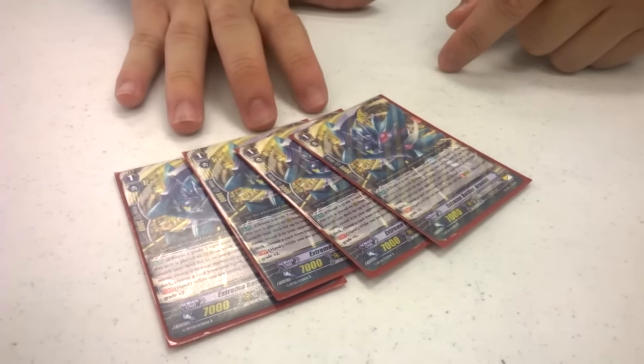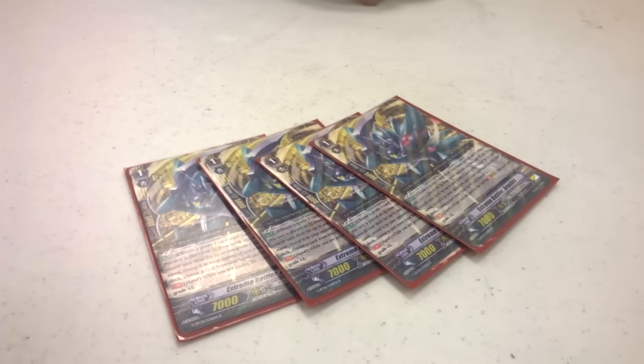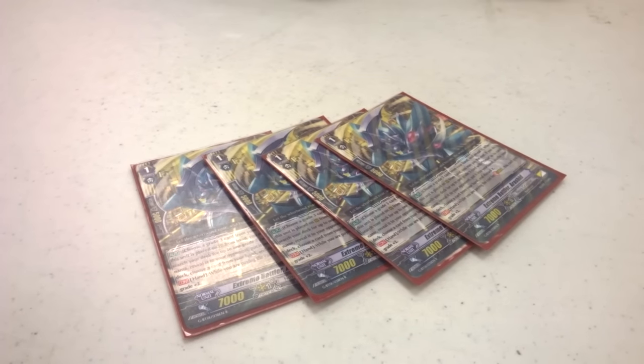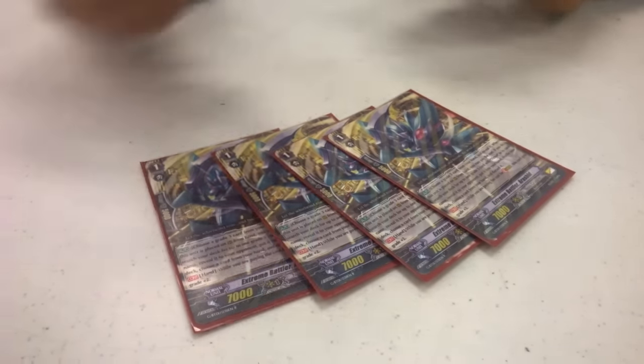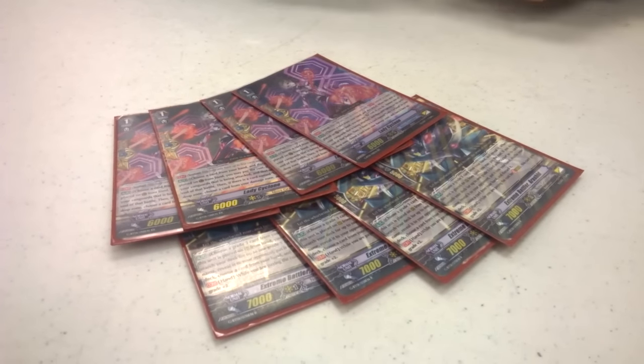For grade ones, I run two Extreme Battlers as stride fodder for Victor — when you place it you get the counterpart of Victor, which is very helpful. Then I run four Lady Cyclones.